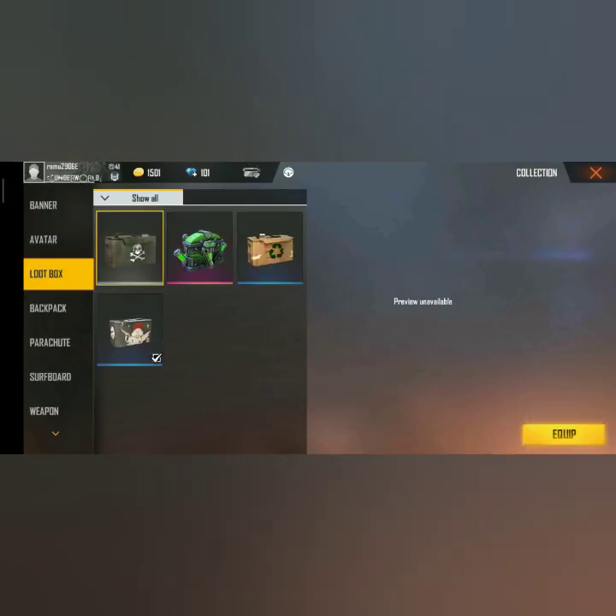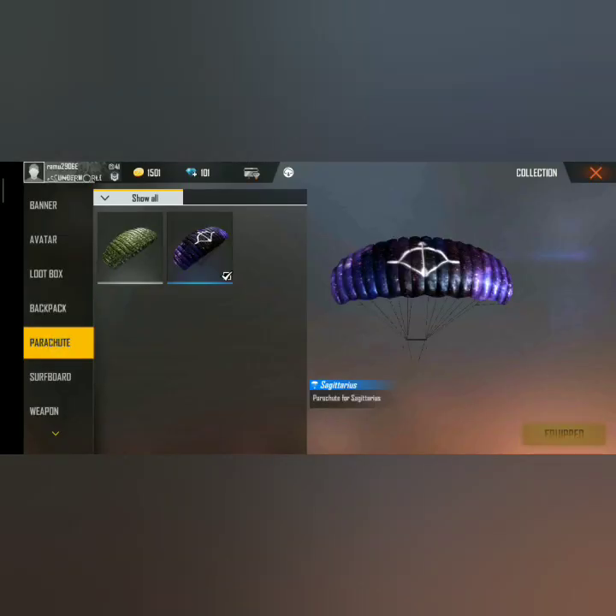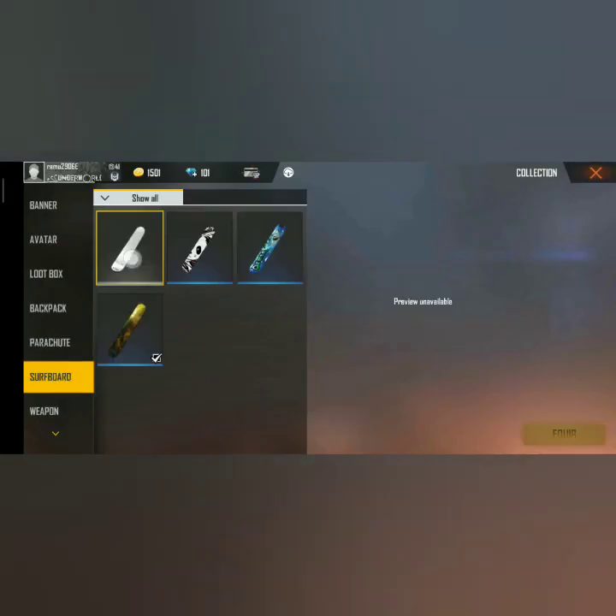We have to set up our banner, our avatar, our loot, back-back, parachute, surfboard, weapon — all the skins will have to be set up for the game.